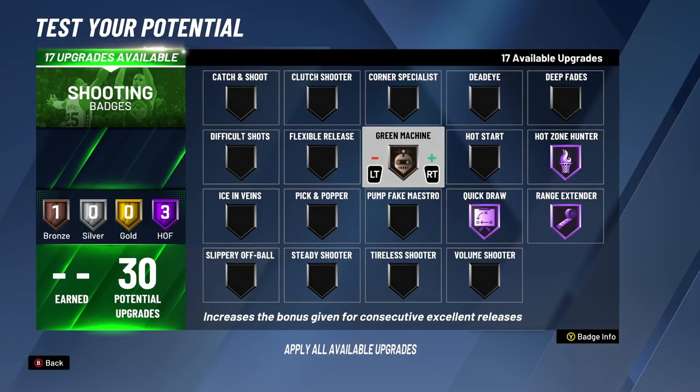The Quickdraw I like to use right now is silver Quickdraw — very consistent, very easy to green. Now, if you're a main shooting build that gets Hall of Fame badges, I can understand why you'd go Hall of Fame Quickdraw. For the 13th badge upgrade, we're putting on Green Machine — that's going to have you greening more consistently and consecutively. As you consistently and consecutively green, the make percentage goes up making it even easier to green and making the green window even bigger.